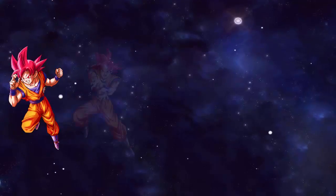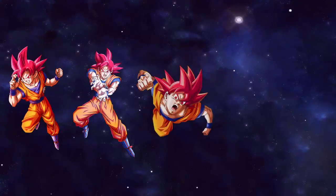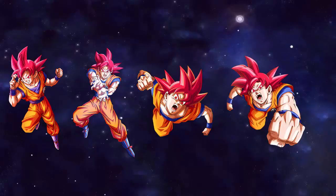Today in this video we're going to talk about the four Super Saiyan God Gokus and put them in order from best to worst. They are the Agility God Goku, Intelligence God Goku, Physical God Goku, and the Strength God Goku.